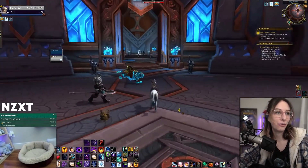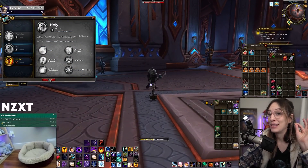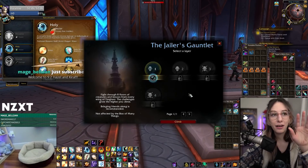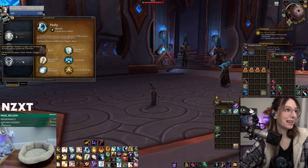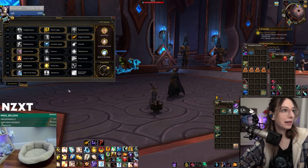One of the first things I want to do is check out this new Torghast mode — the Jailer's Gauntlet. I did it with Flabby on PTR and we managed to clear four layers and get the Marat mount. We're gonna go in and see how far we can get again. It's a faster mode than standard Torghast — less running around, less opportunity to get lost.